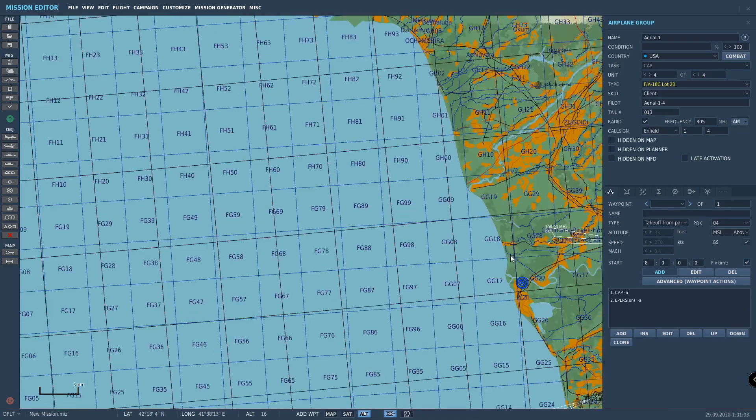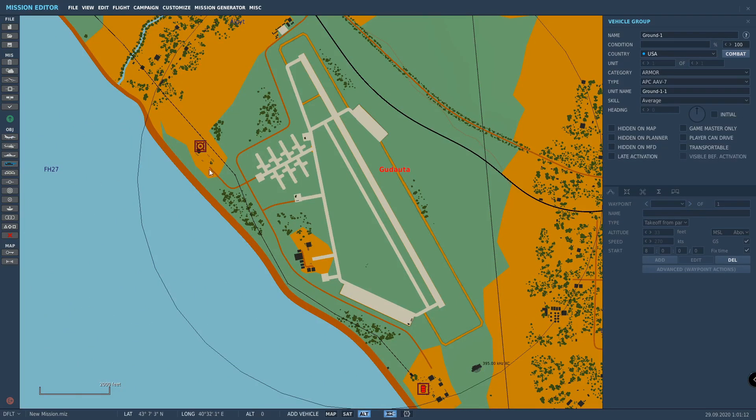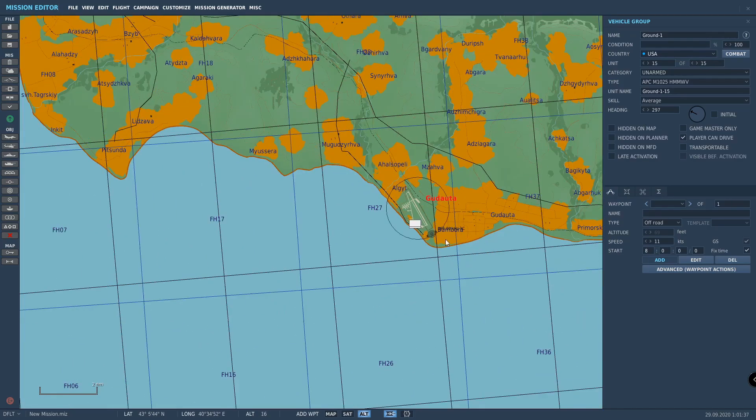Then pull up north — let's put some tanks, just something to shoot at. Instead of armor, let's use some unarmed Humvees. Got to point their direction roughly in line and send them out. So now we've got a whole bunch of targets just for fun.